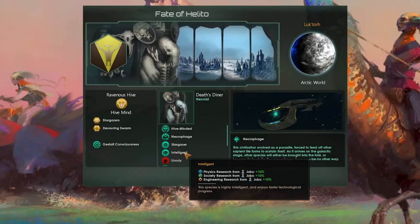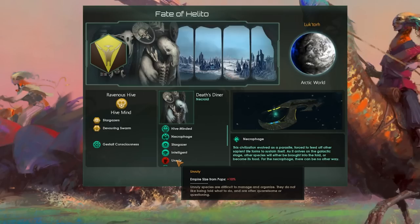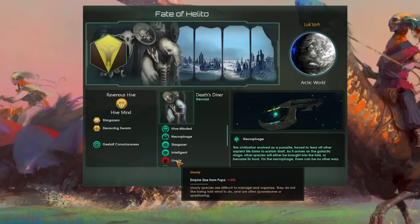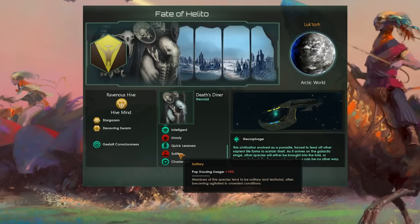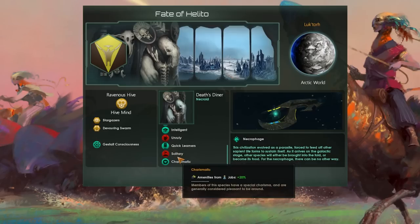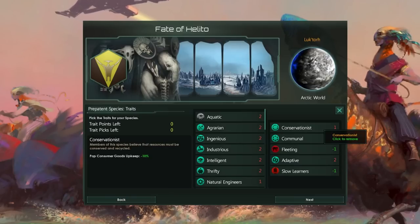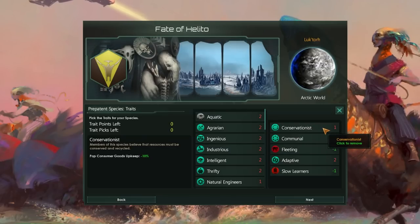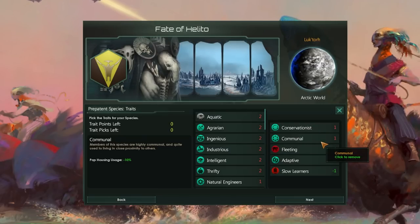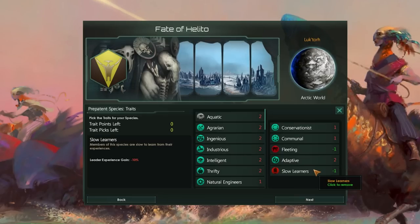As Stargazers, we begin the game without any research labs, which we need to investigate and develop initially. We choose unruly, even though it hurts a bit this time, and quick learners for our leaders. Alongside this, we select solitary, as pop housing isn't a problem, and charismatic to better manage our stability, especially when integrating new pops. The traits of our prepotent species are completely irrelevant as a devouring swarm. Either way, at the start of the game, they will be purged and transformed into our main species without us being able to prevent it. Here you can choose whatever you want.